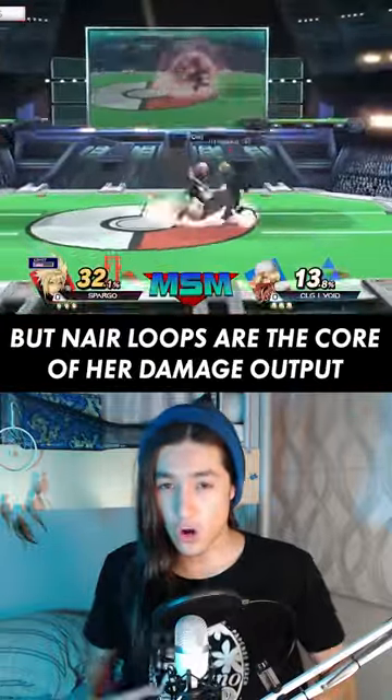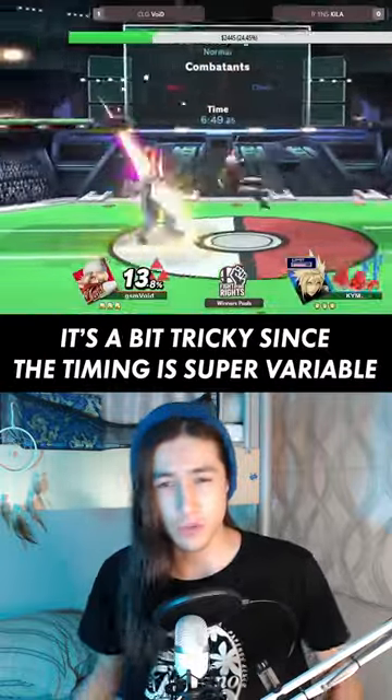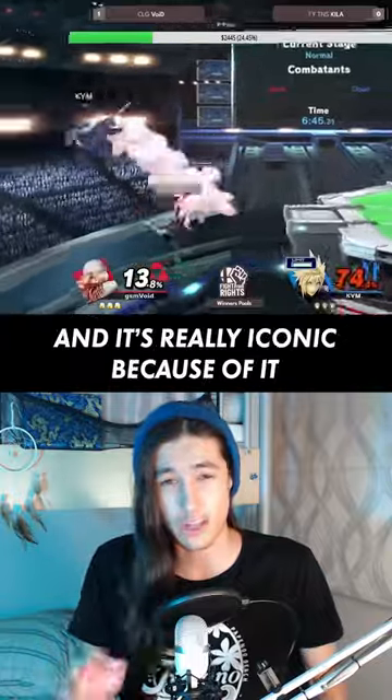But narrow loops are the core of her damage output, being able to be started with whatever and ended with whatever. It's a bit tricky since the timing is super variable with weight, fall speed, and DI, but most of the time it just kind of works — and it's really iconic because of it.